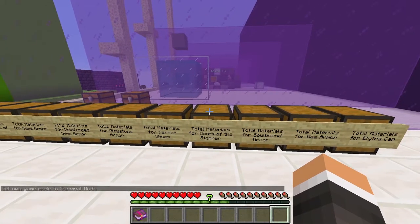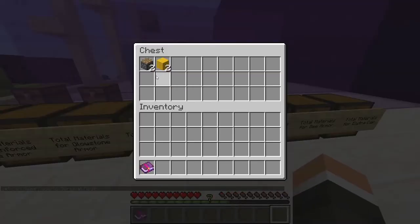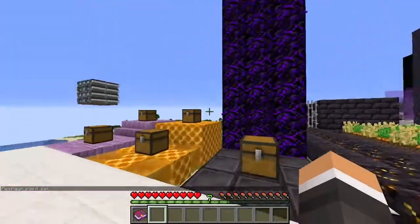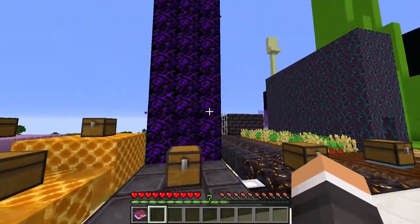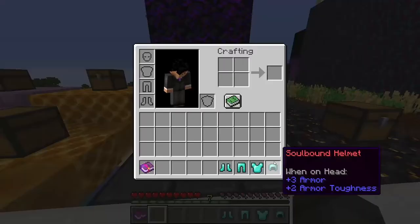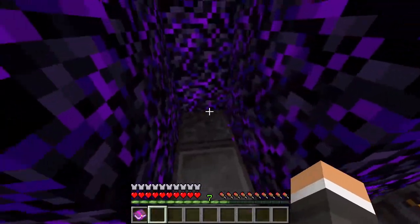Crafting these incredible boots only requires two pistons and two pieces of yellow wool. Our next set of armor is our Soulbound armor. Just like our Soulbound weapons and tools featured in Episodes 3 and 4, our Soulbound armor can be upgraded in a smithing table to Netherite and is not dropped on death, as we can see here.